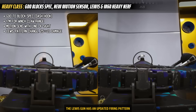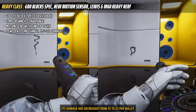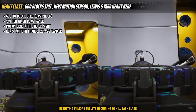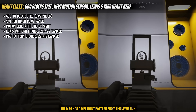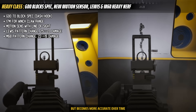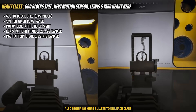The Lewis gun has an updated firing pattern for better control with the first few bullets, but worse control when shooting for extended periods. Its damage has decreased from 25 to 22 per bullet, resulting in more bullets required to kill each class. The M60 has a different pattern — harder to control for the first few bullets but becomes more accurate over time. Its damage has decreased from 22 to 19 per bullet, also requiring more bullets to kill each class.